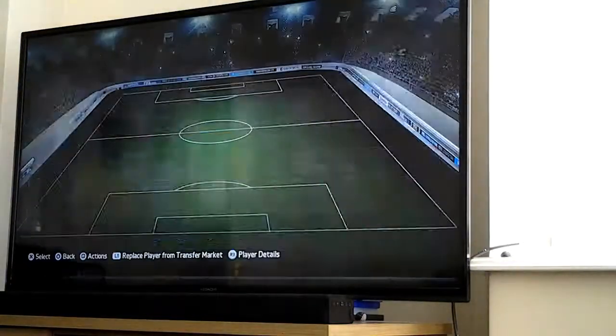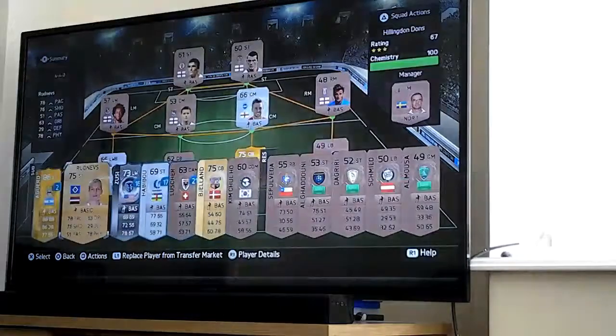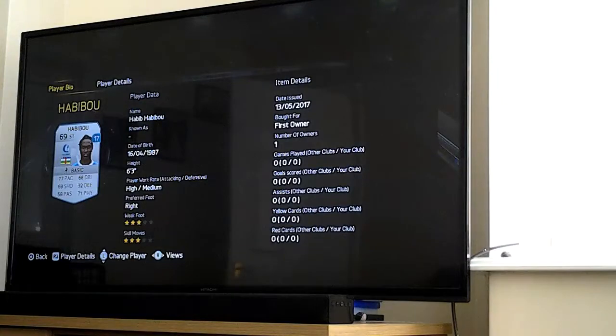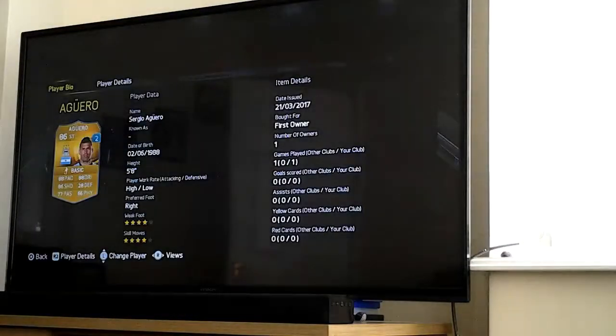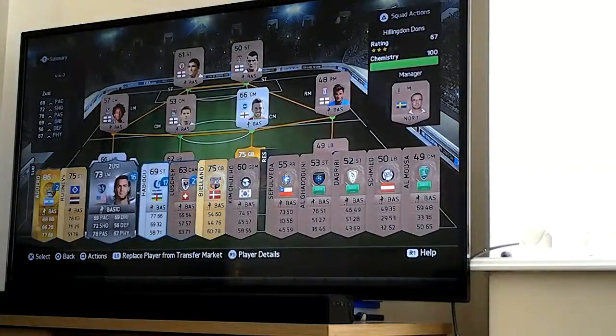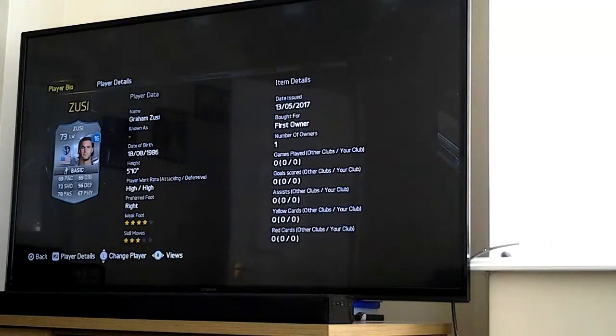Date issued 31st of March 2017. We've got Ludnevs - 4 star weak foot, actually quite good. Then we've got Zuse, who's on loan for 16 matches, 4 star weak foot as well. Aguero has 4 star weak foot, 4 star skill moves which is sick. Ludnevs: 78 pace, 63 dribbling, 76 shooting, 29 defending, 51 passing, 78 physical, 4 star weak foot, 2 star skill moves, date issued 4th of March 2017, first owner. Zuse: first owner, 77 pace, 63 dribbling, 79 shooting, 56 defending, 78 passing, 67 physical, 4 star weak foot, 3 star skill moves.